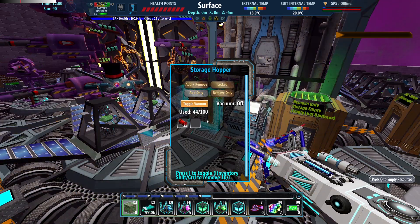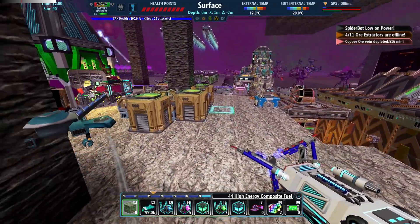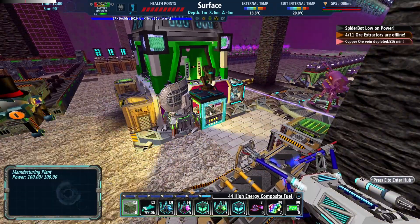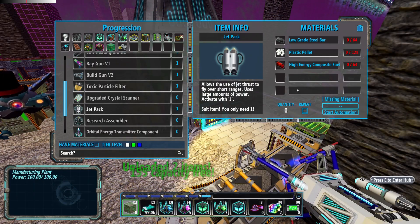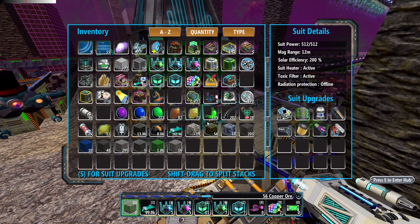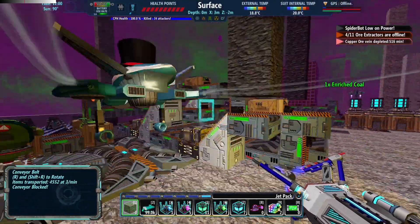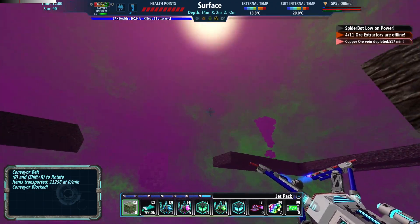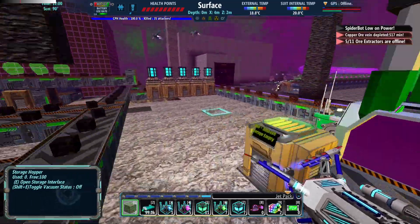I'll be right back guys. I'm even luckier than I thought, because somehow I had exactly the amount of biomass that I needed to make the fuel and the pellets. Basically I've got everything we need, and I'm going to make the jetpack now. There it is, we made it — we have made it! Now we activate it with J. Look at that — we are flying now! We are flying now guys! We can activate and deactivate that with J.